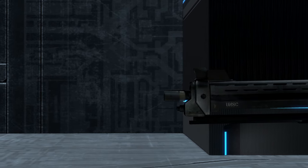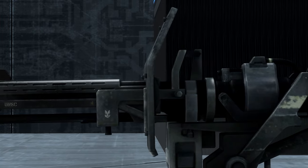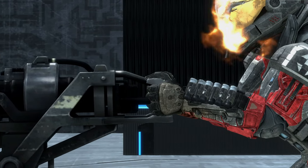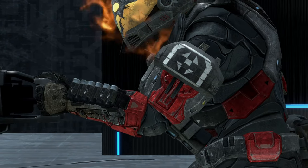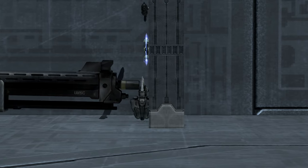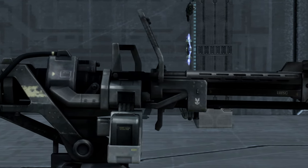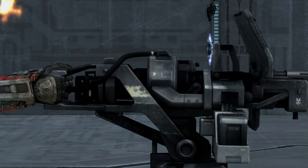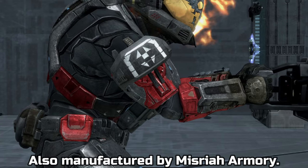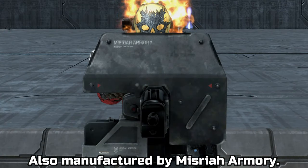The M247H is an air-cooled, gas-operated weapon that fires 12.7mm high-velocity explosive rounds. It's generally used to provide suppressing fire, point-to-point cover fire, and predominantly direct fire and anti-personnel roles. Though it is capable of destroying light vehicles with relative ease, due to its light weight and ease of use, it is used at most UNSC bases and high-priority sites. The M247H entered service with the UNSC as early as 2526.